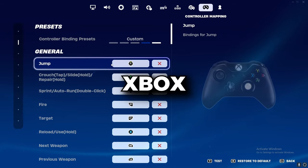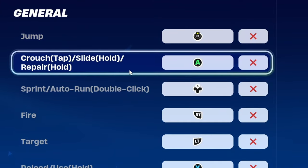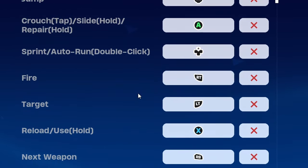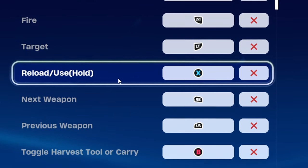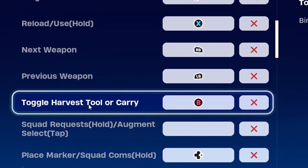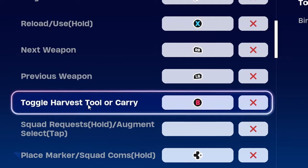Moving on to the Xbox controller general settings: right stick jump, A for crouch/slide/repair, top d-pad for tactical sprint, RT and LT for fire and target, X for reload/interact, RB and LB for next and previous weapon, and B for toggle pickaxe or harvest tool.